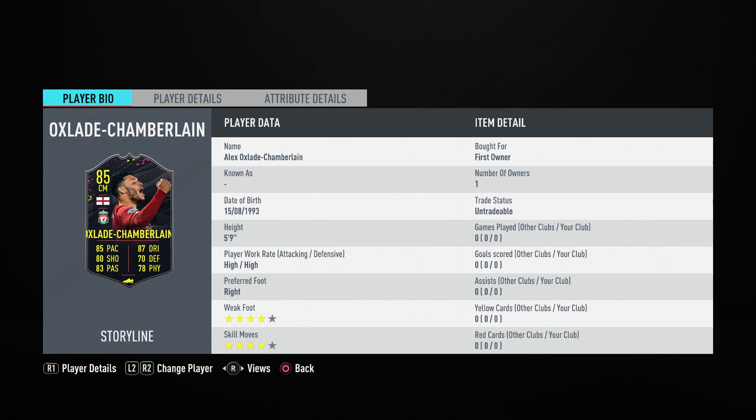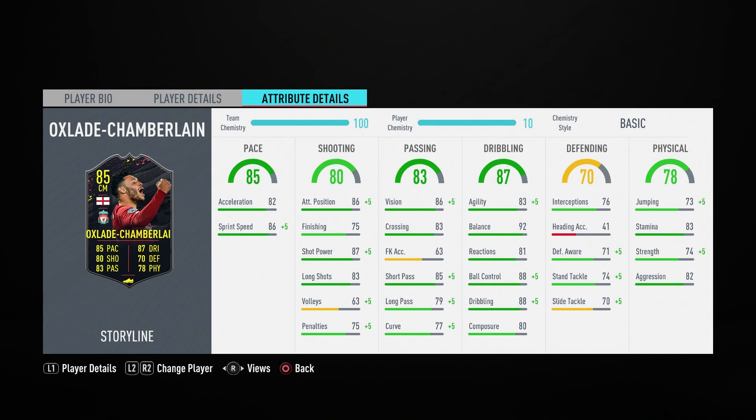Moving into the in-game attributes, there are plenty of dark green stats. In the shooting section, this Ox card has an 86 attacking positioning stat, 87 shot power, and 75 finishing. 75 finishing isn't amazing, but for a midfielder it's decent, and with good shot power he should be able to shoot well across goal. His passing attributes are solid: 85 short passing, 83 crossing, and 79 long passing. The dribbling department is full of dark green – 83 agility, 92 balance, 88 ball control, and 88 in-game dribbling.